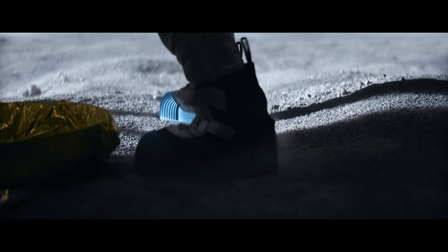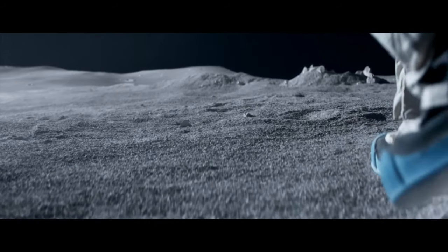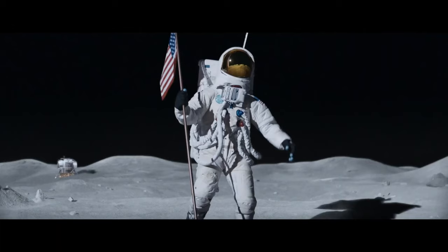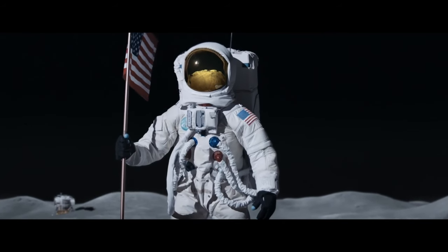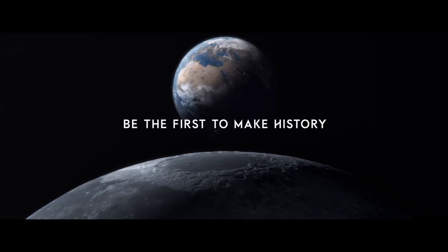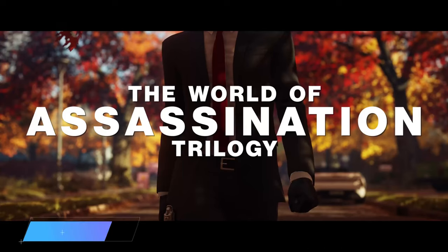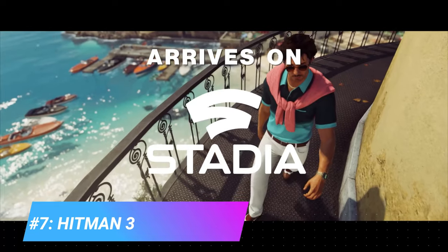The eighth game on the list is Humankind — a historical strategy game where you'll be rewriting the entire narrative of human history, combining cultures to create a civilization that's as unique as you are. If you're looking for an Age of Empires fix on the Google Stadia platform, this is probably the closest you'll get. This is also the first game on Google Stadia to offer direct touch controls. Highly recommended if you're into this genre.